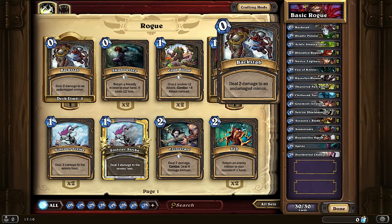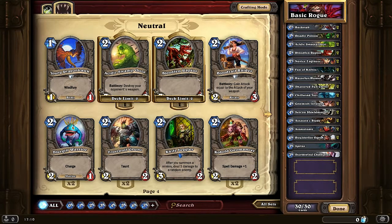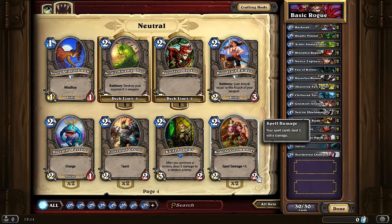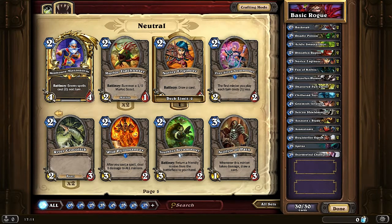The first card we're going to talk about is Backstab. Backstab is the best early removal card you have as a Rogue, as it deals 2 damage to any undamaged minion. For example, if your opponent uses the coin on turn 1 and plays Knife Juggler or Kobold Geomancer, you can instantly Backstab it for 0 mana since it's undamaged and instantly kill that minion.